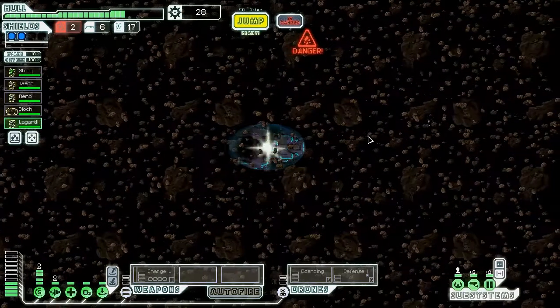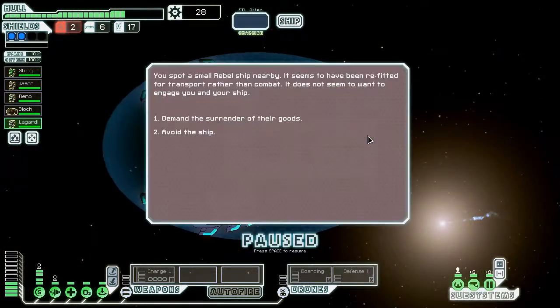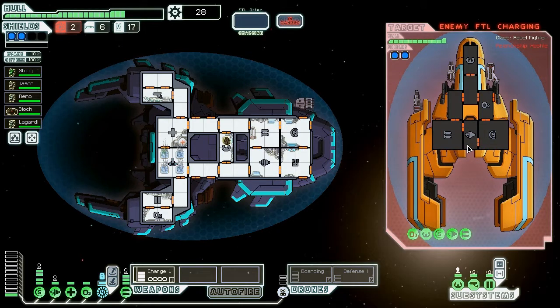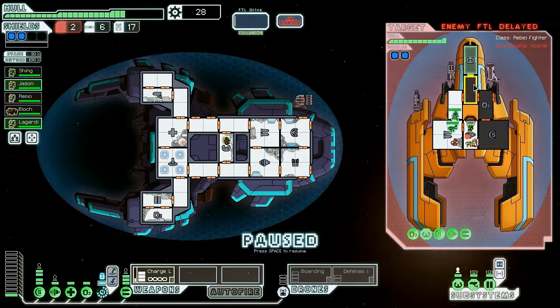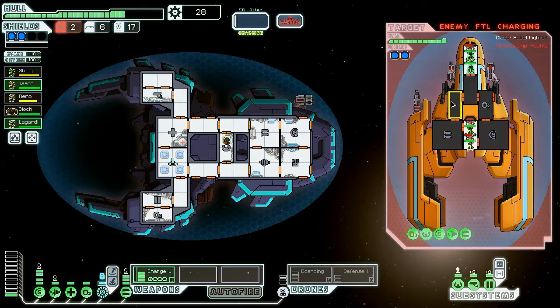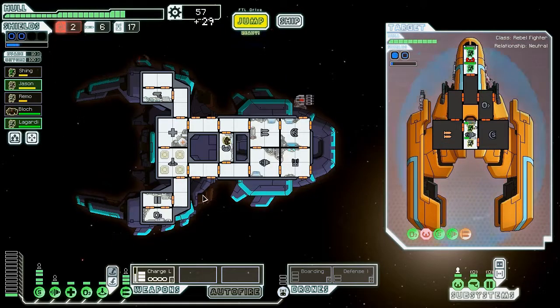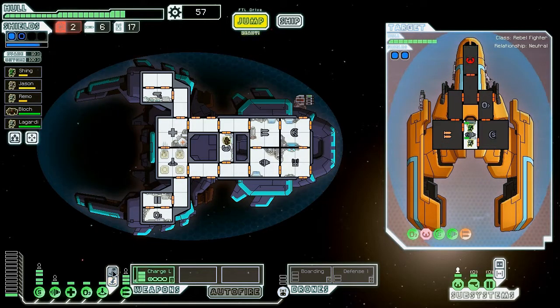I'll do a couple more jumps before going to the store so I get all the fuel I need. Let's demand the surrender of their goods and go ahead and board them. I'll use the charge laser to attack as I see fit. I'm gonna send two crew on the engines and two crew on the helm, so I'll be damaging their FTL charge. Let's see — we didn't take any damage from the flag, which is nice. I can go ahead and start taking out some of their weapons. We got a combat drone — if worst comes to worst, we can always sell it.